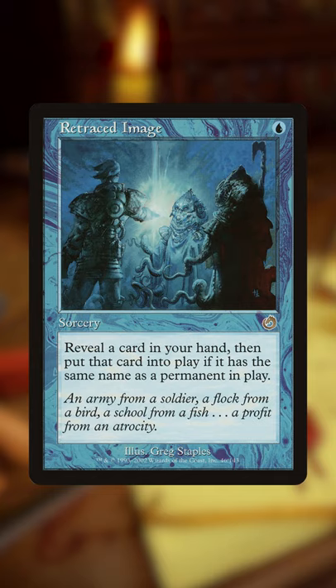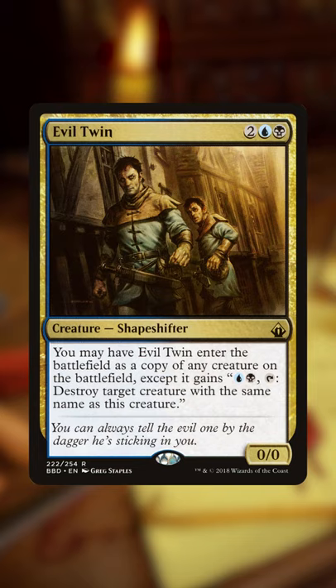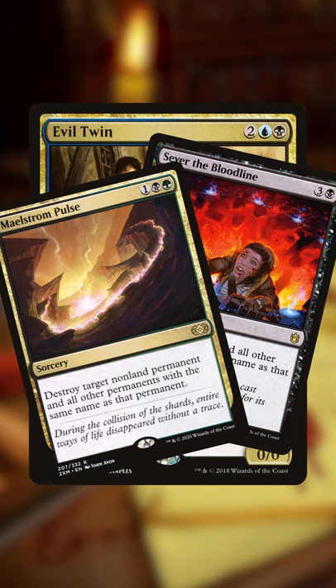Remove all non-legendary creature cards from the board with a whole bunch of stuff like Evil Twin, Sever the Bloodline, and Maelstrom Pulse.